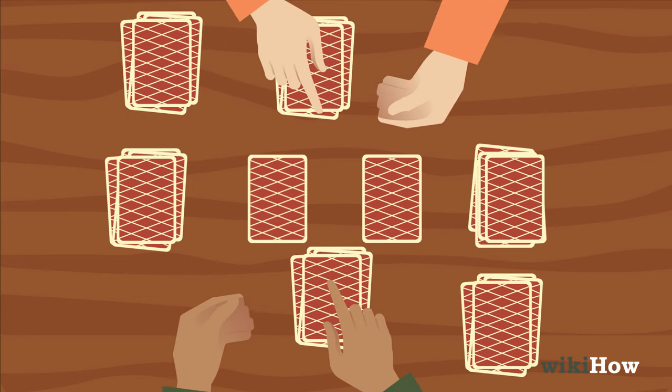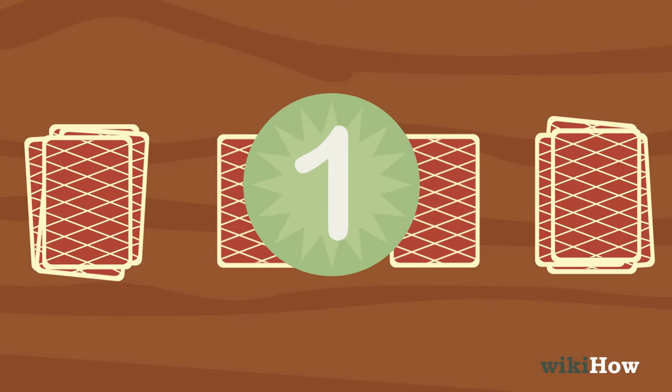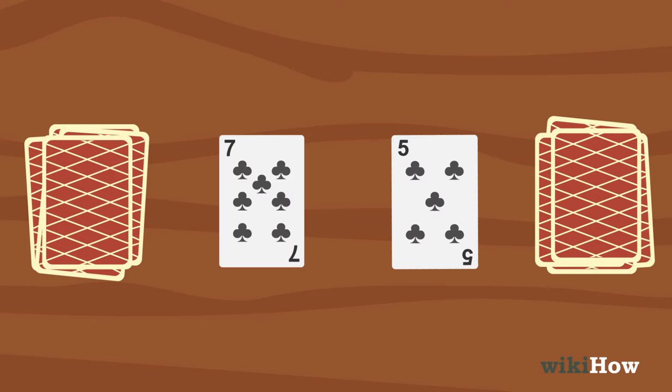Pick up the top five cards in your pile. When you're ready, you and your opponent should count to three, then each flip one of the single cards in the middle.